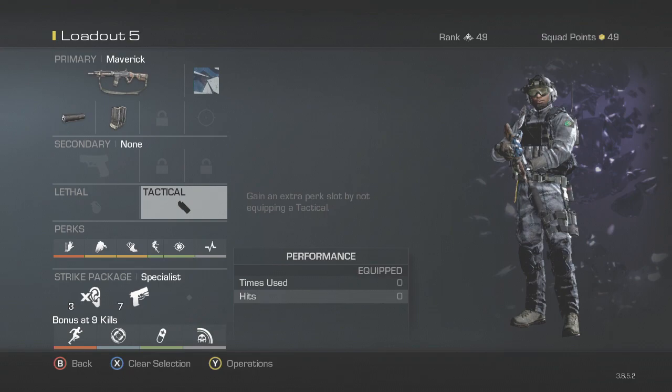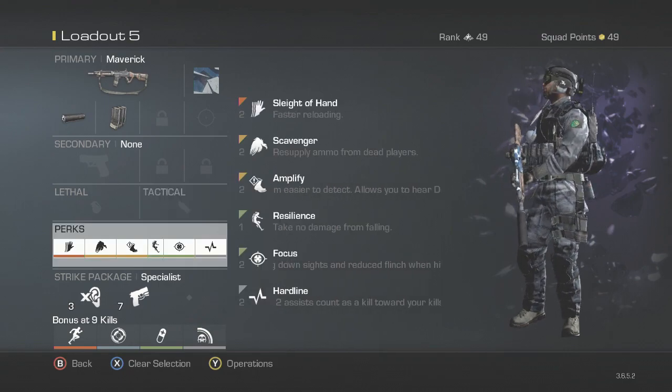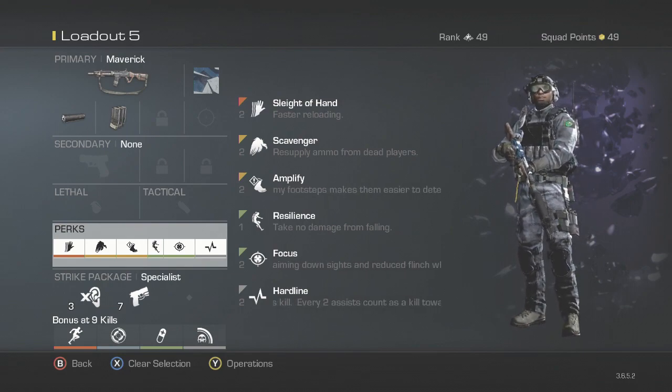I like to have no secondary, lethal, or tactical grenade in this class, because I want to have the maximum amount of perks possible when I'm using this gun. I like to use Sleight of Hand, Scavenger, Amplify, Resilience, Focus, and Hardline.